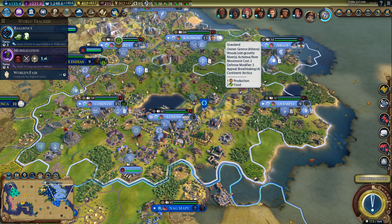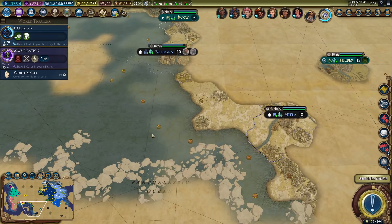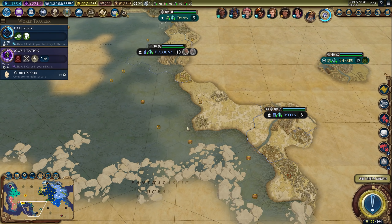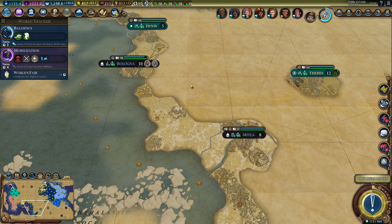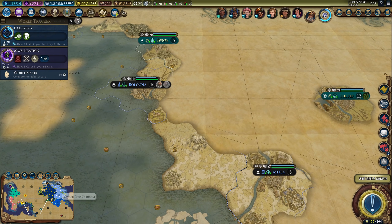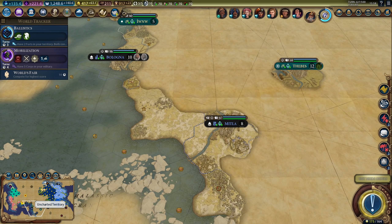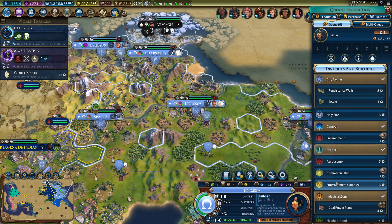Hey everyone, and welcome back to some more Solarization 6. I found a potential city location down here. I could still settle this — it might seem like a pretty pointless spot at this stage of the game, however it would allow me to get trade routes with civs I cannot currently get trade routes with, which is useful for a tourism bonus. I could also potentially recruit units directly down here instead of having to move across the entire map. So I think that's still useful. I'm going to grab a settler and send him there.